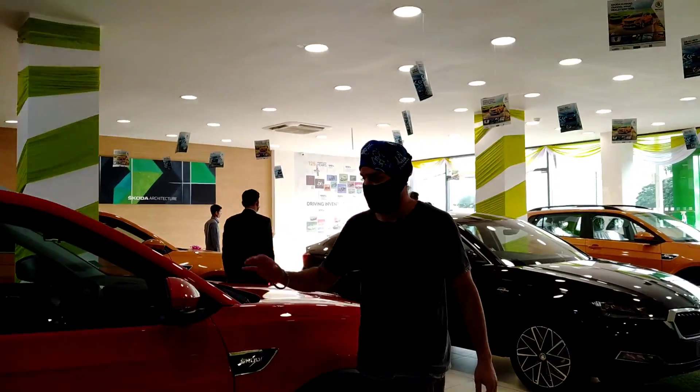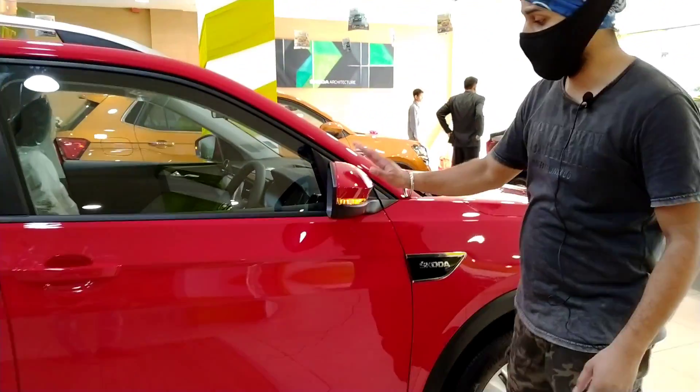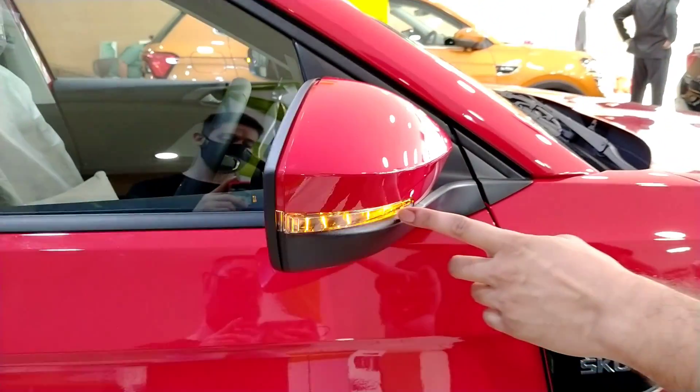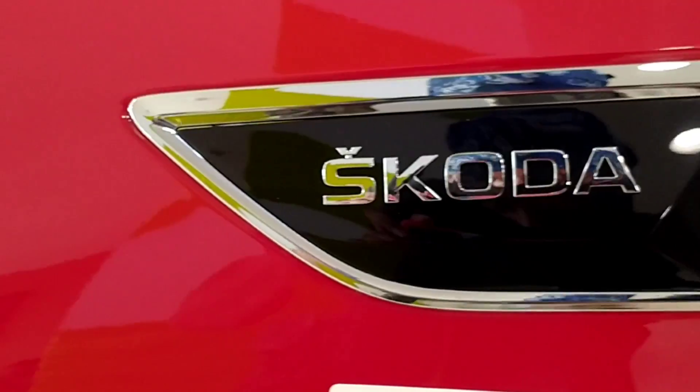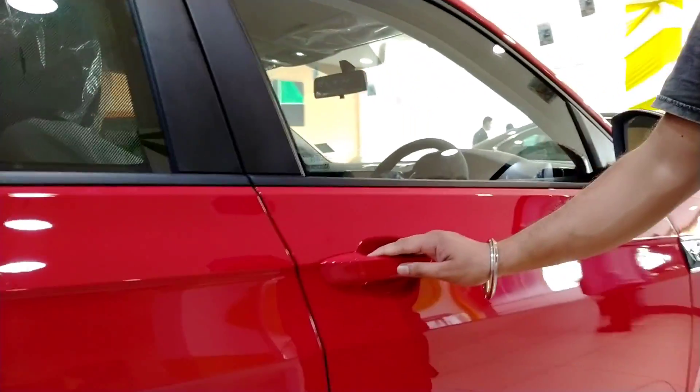On the side, you can see electrically adjustable ORVMs which are body color. You can see a turn indicator on the side. You can see the Skoda badging with chrome finishing and black finishing, which is very attractive. When you talk about the door handles, you can see they are body colored.